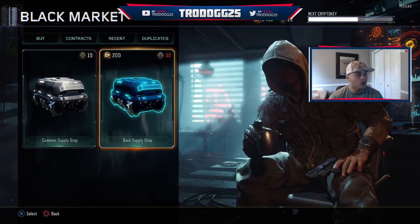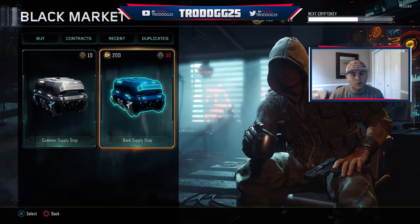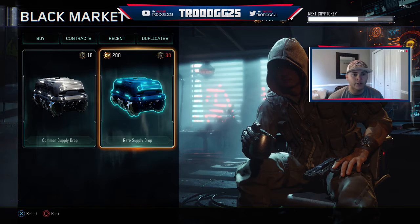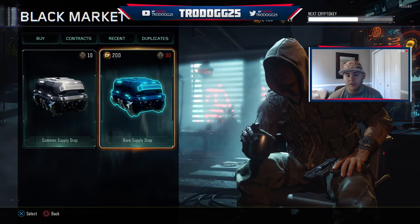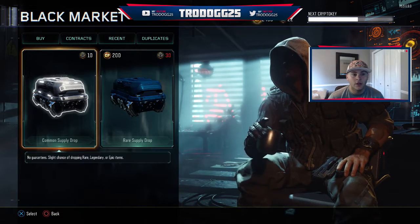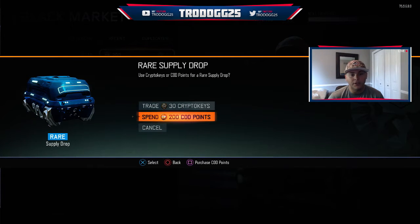So if you didn't know, go get some COD points if you have some, or if you just have crypto keys that you want to use, you can do that too. We're going to use our COD points first, then go to our crypto keys and hopefully we can pull something big, pull something we haven't had before. We're going to get right into it because we don't want this video to be any longer than it has to be.